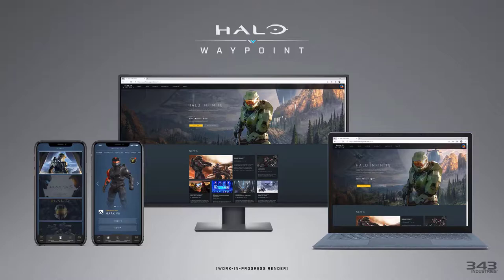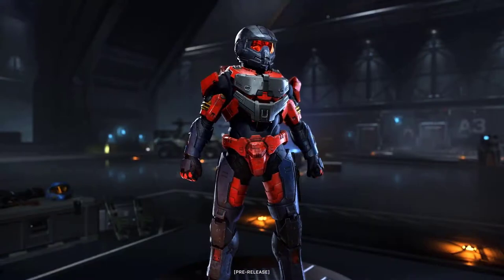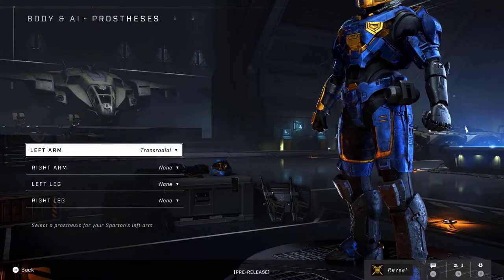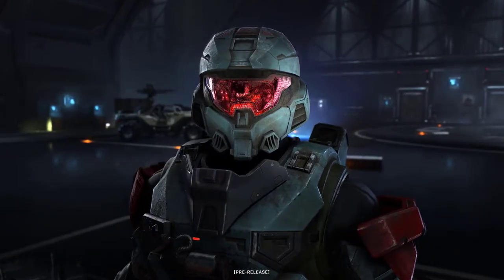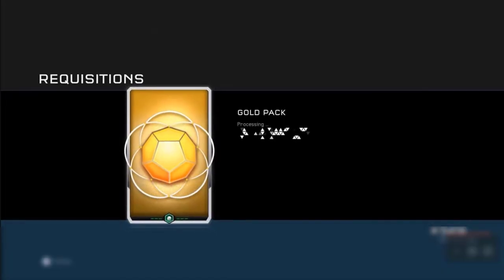Customisation will be able to be changed on the go via a new upcoming Halo Waypoint app or a redesigned Halo Waypoint website, where you can see and change your in-game Spartan render. They also show the possible Armor Hall with Spartans on turntables, and new options to add prosthetics to your Spartan on both arms and both legs, similar to Halo Reach. They also confirm there will be no loot boxes in Halo Infinite.